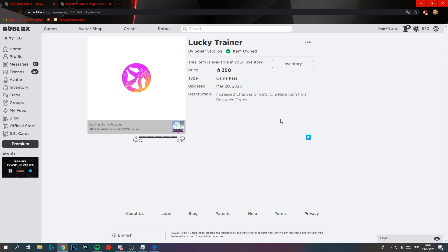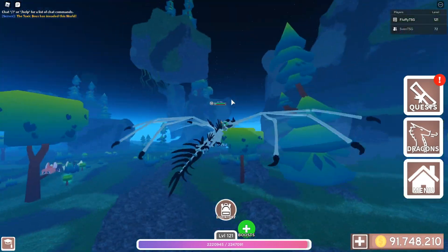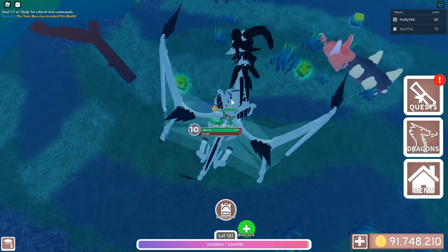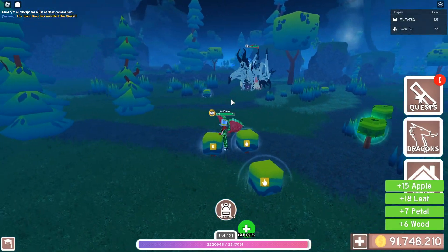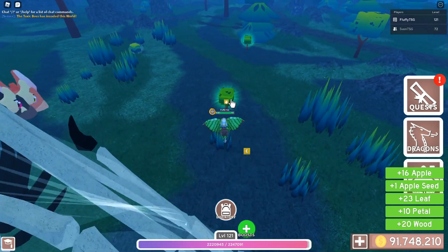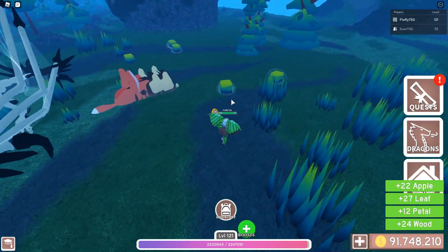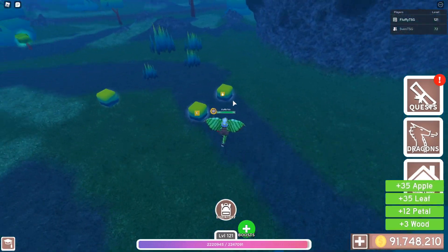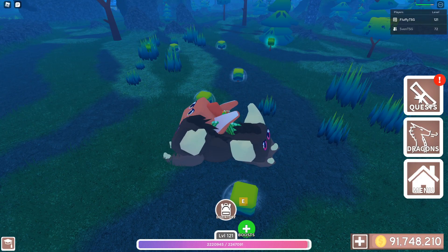Last but not least is the Lucky Trainer game pass, it's 350 robux. What does this game pass do? It increases the chance of getting a rare item from resource drops. So if you go to any map's resource pools - like these bushes - or you kill mobs, you have a higher chance of getting potions or any rare item in the game, like fairy jars. Is this game pass worth it? It's 350 robux, but I'd say it is worth it if you like farming a lot. It just makes your day when you get that special item.